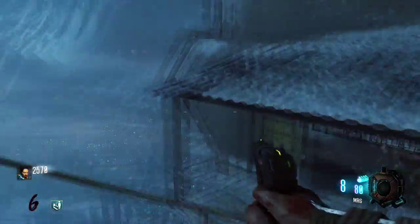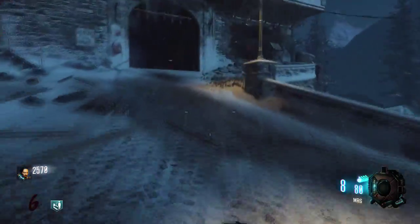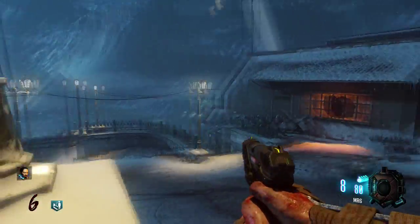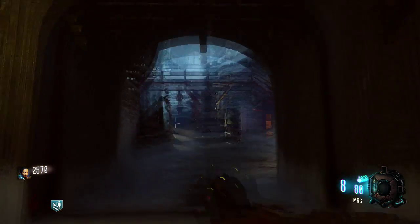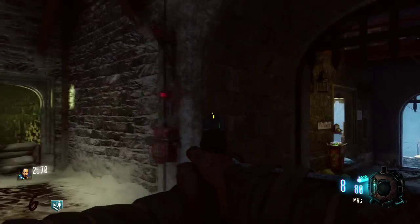So first, starting in the spawn room, take this right door with the power symbol. Come up here. You're going to have to buy this door right here — it's one of the two for a grand. Buy it.